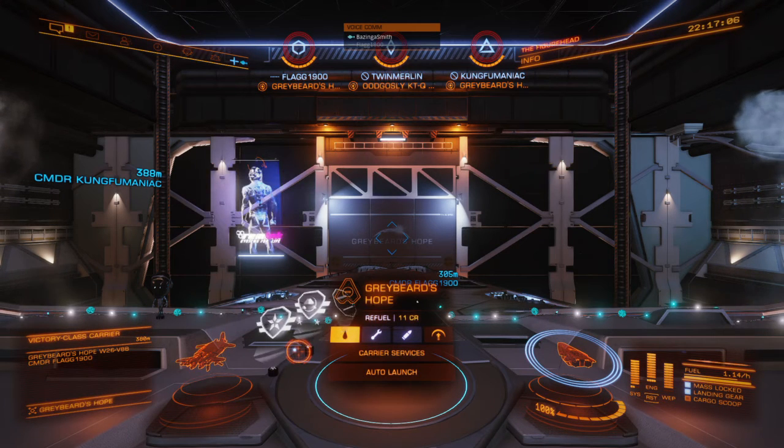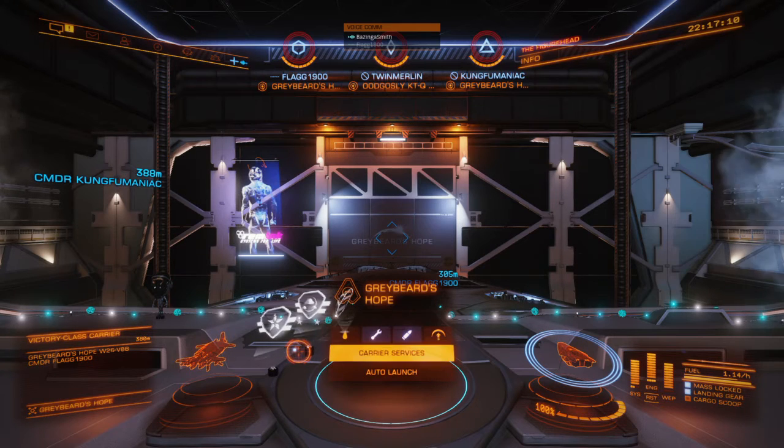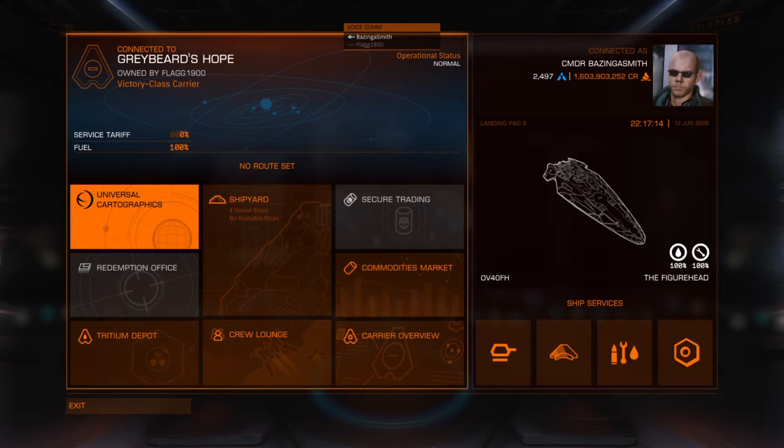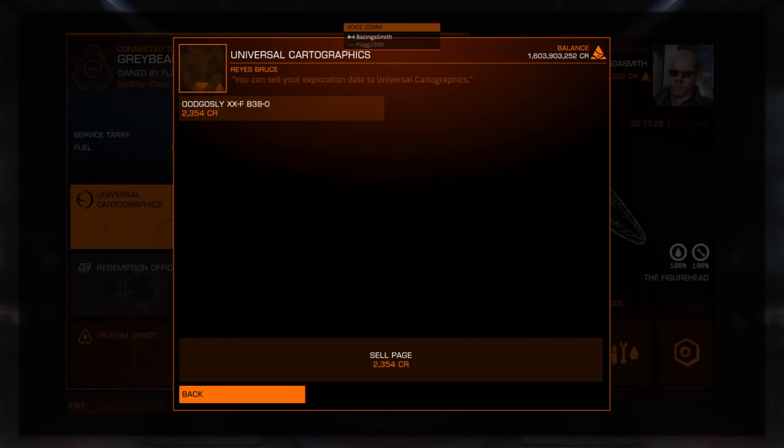I've noticed a little problem in the Carrier Services screen, so we'll just go to Carrier Services. Top right-hand corner is my current account — 1,603,903,252 credits. I'm going to sell some cartographic data; it won't be a huge amount.